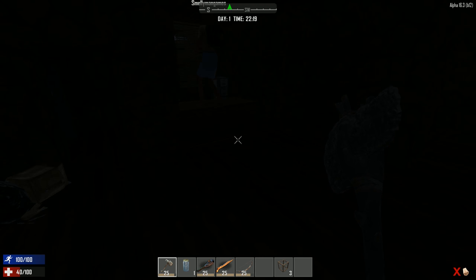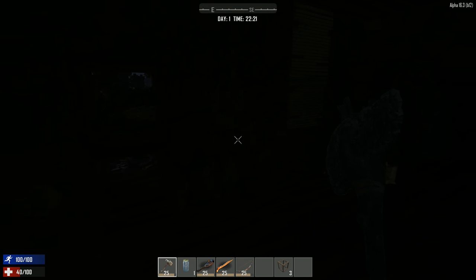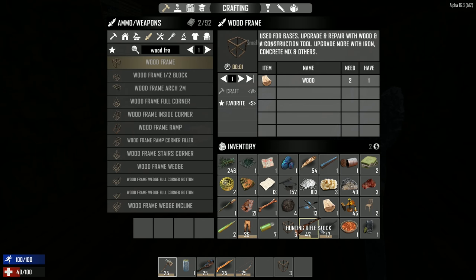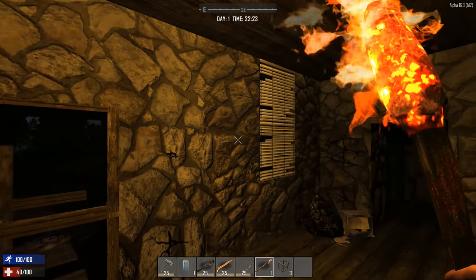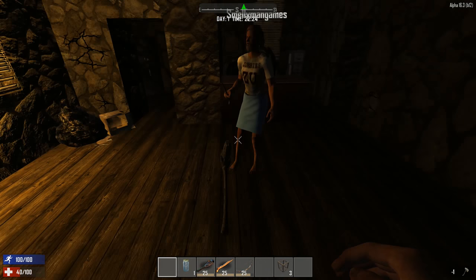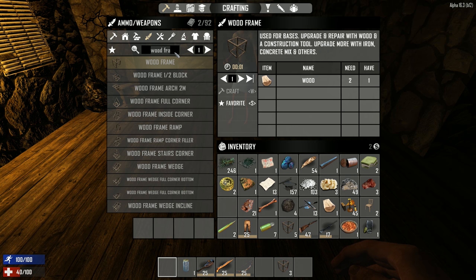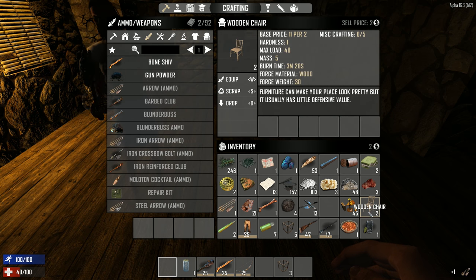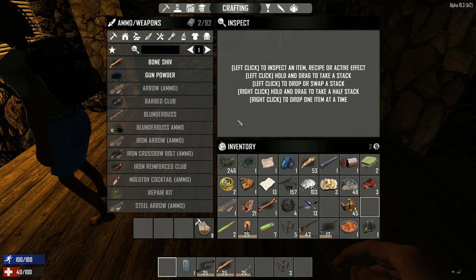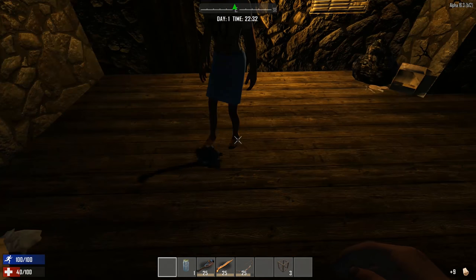Do you have wood left? I have 86 wood. Maybe you can reinforce the blocks. I don't have a stone axe. Do you have the material for it? I can give you mine. There we go. I think I can make one — I'll chop down some of the floor. I can scrap chairs, I have wood then. Here's your axe back.